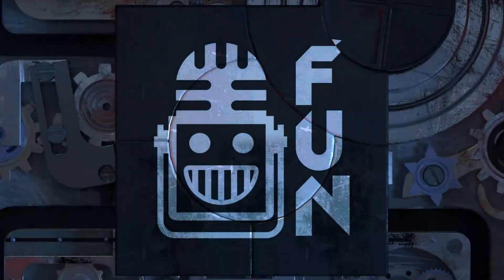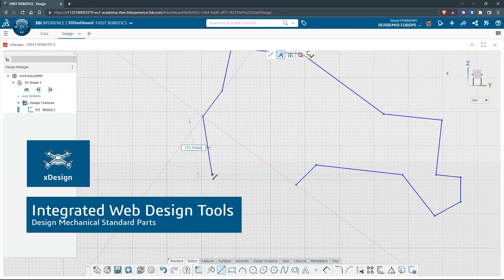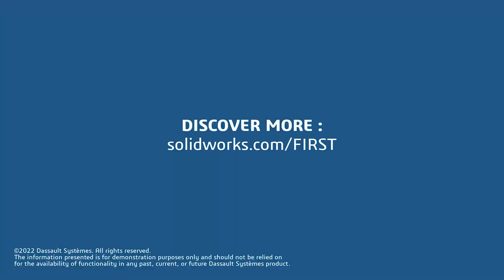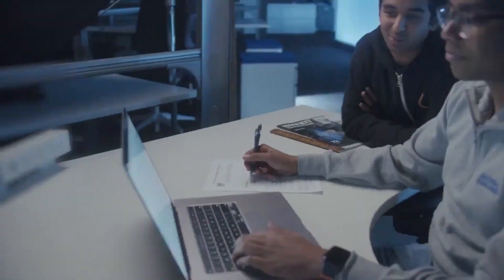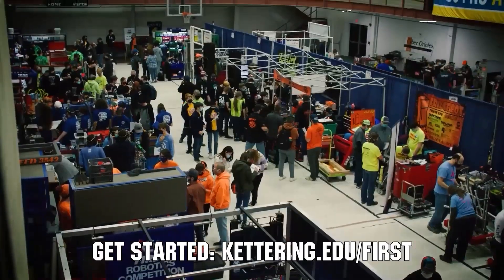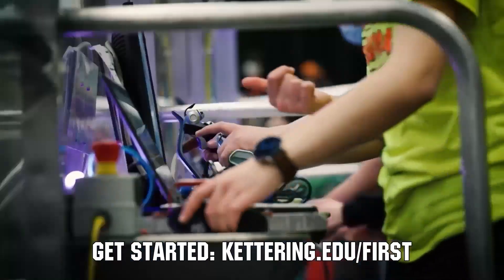This video on First Updates Now is made possible by viewers like you and also the following sponsors. If your team is using SolidWorks, make sure you log into the 3DEXPERIENCE platform to gain access to tutorials, collaborate with other users, and download the Charge Up field and kit of parts. Go to SolidWorks.com slash first and click on Log into 3DEXPERIENCE platform to gain access. Kettering University is looking for talented robotics students who want to continue learning and innovating in a hands-on, real-world experience format. Representatives will be at dozens of First events this season, including the championship. Go to Kettering.edu slash first to see which events you can meet a representative.